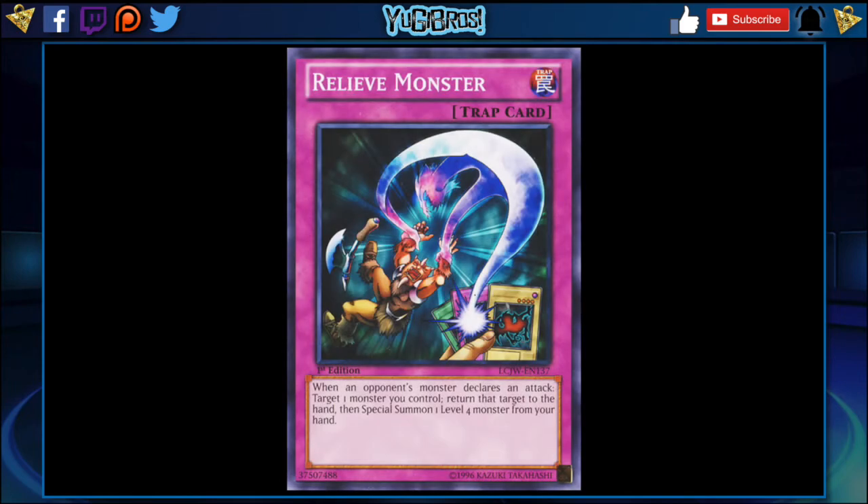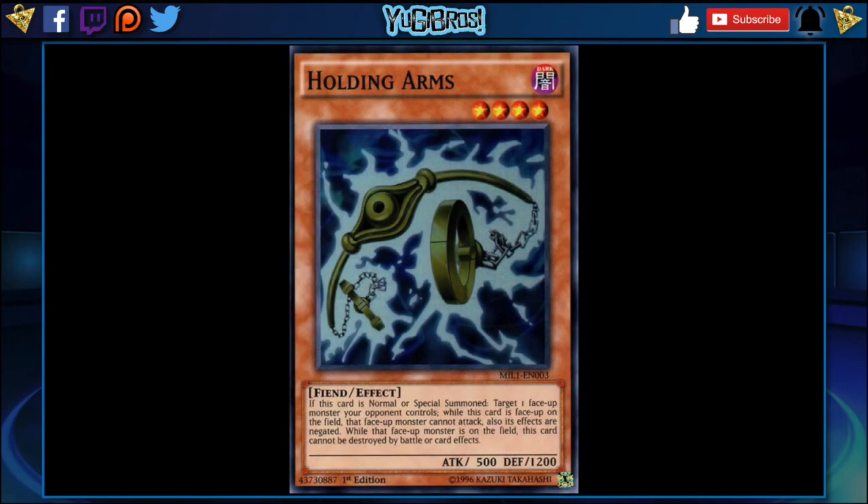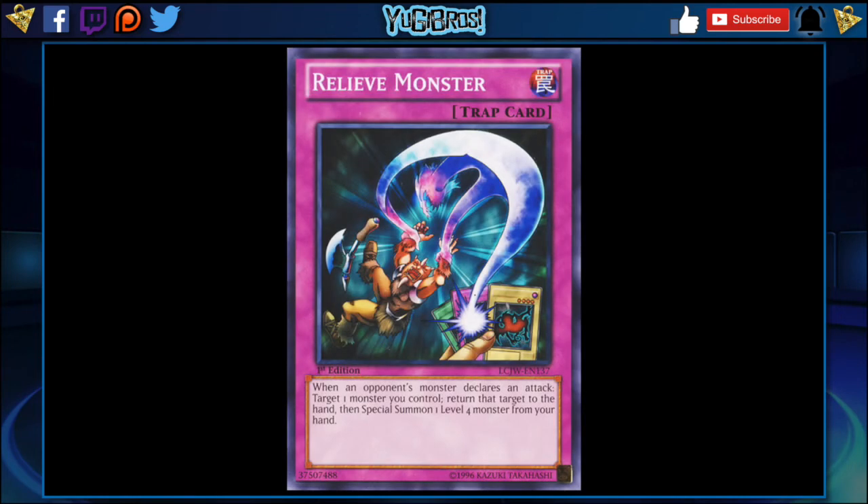The last card before honorable mentions is a normal trap called Relieve Monster. When an opponent's monster declares an attack, you can target one monster you control, return that target to the hand, then special summon one Level 4 monster from your hand. I'd like to pair this with Holding Arms: if your opponent declares an attack, you can return any monster to the hand, summon Holding Arms, and have Holding Arms target something on your opponent's field — maybe the monster that attacked — and now it can't attack or use its effect. It would get a replay since you summoned a monster to your field, but if the attack declaration already happened I believe the replay doesn't re-trigger the attack.